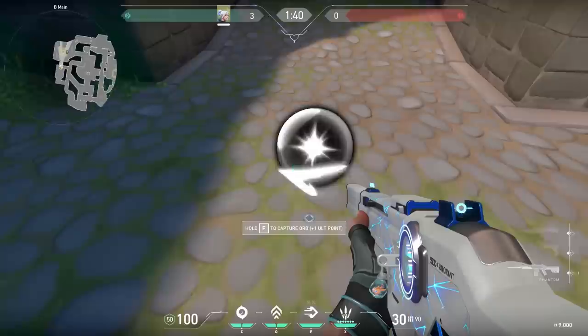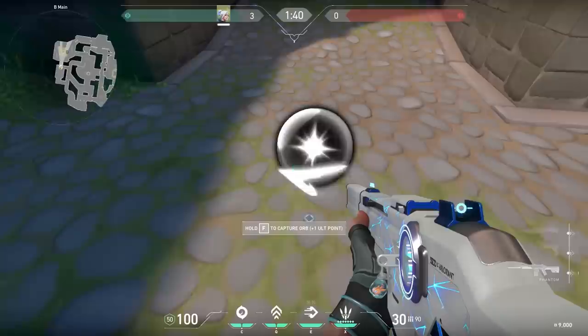With Jett, if you dash and pick up an orb, you will stop dashing. You can use this to fake enemies out, but I think it's not very useful. Just a cool trick you know now.